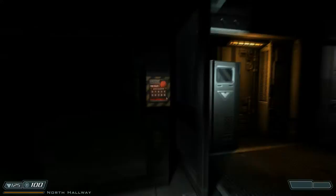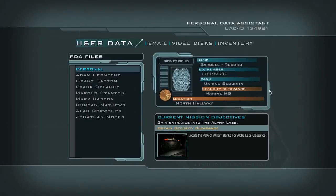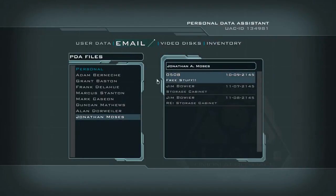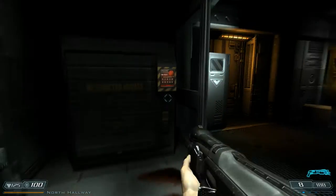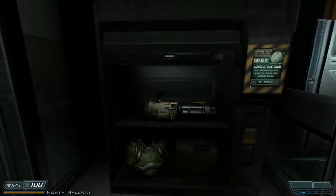We had this Martian buddy cabinet next to me, and in the last episode I asked you guys how to acquire the code. The title of the free stuff email is 0508, and I was informed that is in fact the code for the cabinets. Let's try it out — 05 — please let this be it. Nailed it!